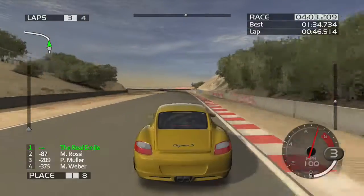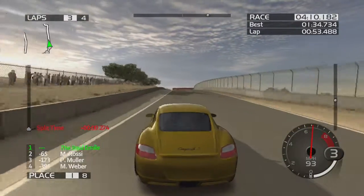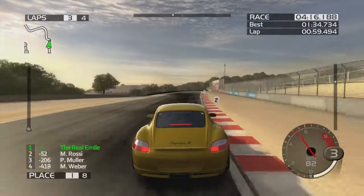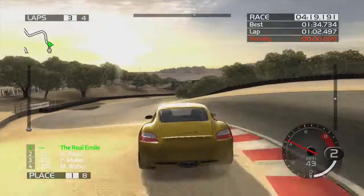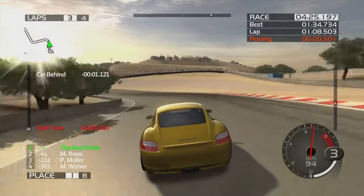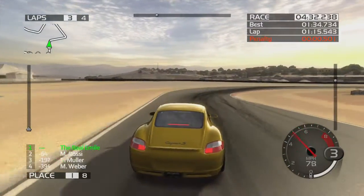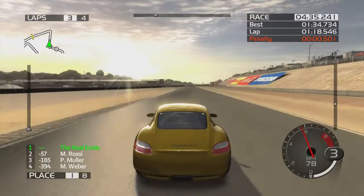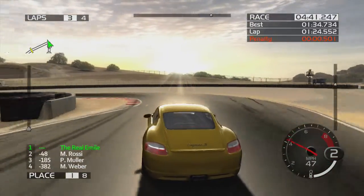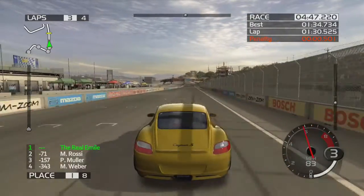I love Gran Turismo, but I don't think Gran Turismo quite gets the terror of the yellow bird correct. Say what you want about Forza 5 — that game makes the yellow bird the most terrifying thing known to man. For those of you who haven't played with the yellow bird, basically once you hit around 120 miles an hour and go through a fast corner, the front end will lift up — both front wheels lift up — and that's not good, especially when you have like 600 horsepower.